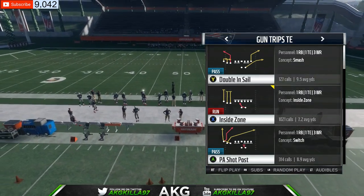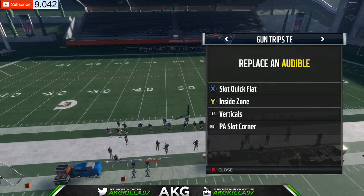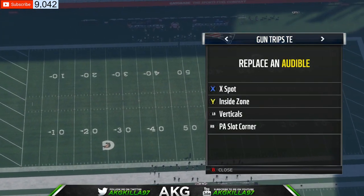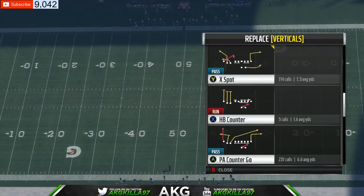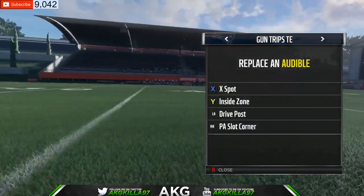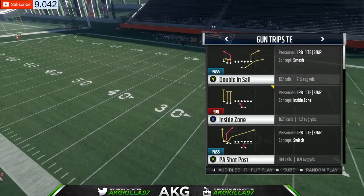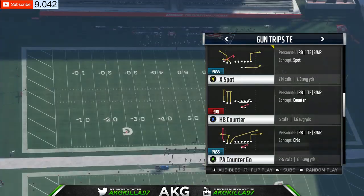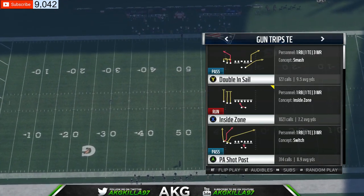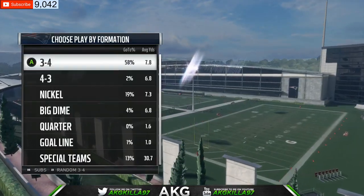Audibles: for X, where Slot Quick Flat usually is, we're going to put X Spot. Press Y and now it's there. For verticals, go all the way down three spots and put Drive Post — that's gonna be an audible. PA Lock Corner we're gonna keep there. If you guys see me play, I literally don't run any other play except X Spot and Drive Post. People just can't stop it. But I'm gonna give you guys some extra stuff as well — PA Shot Post.